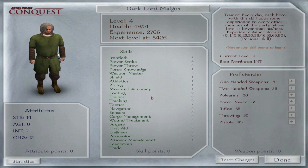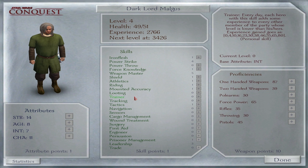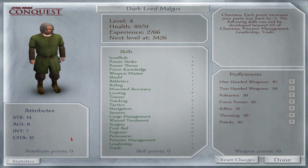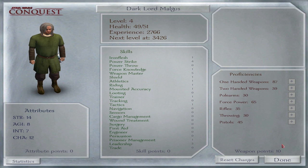I also need to increase the Trainer skill. Something important about it: every day, each hero with this skill adds some experience to every other party member whose level is lower than theirs. I could invest points in it — in fact, if multiple heroes have the Trainer skill, as long as everyone else is below them in level, they'll be able to give experience. I didn't realise that. If I put a point into it now, anyone with me will get that bit of experience, which is good. I can also invest this in Luna, my apprentice. That's extremely good to know.